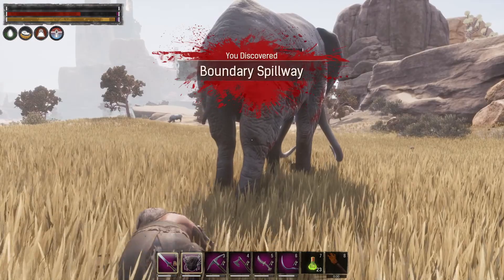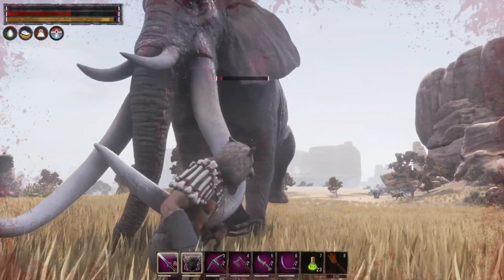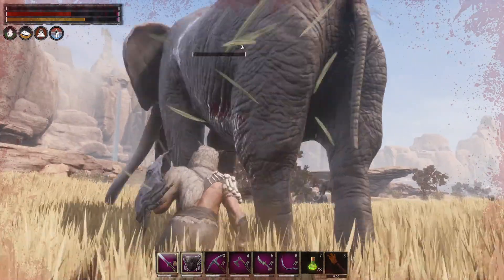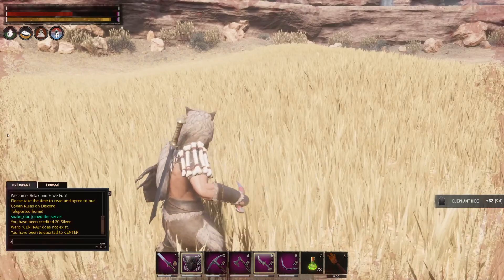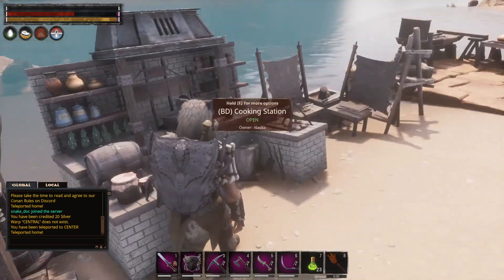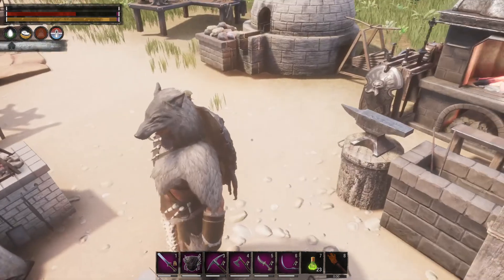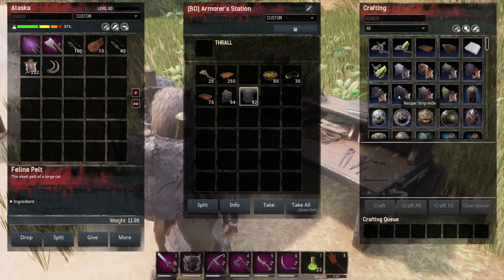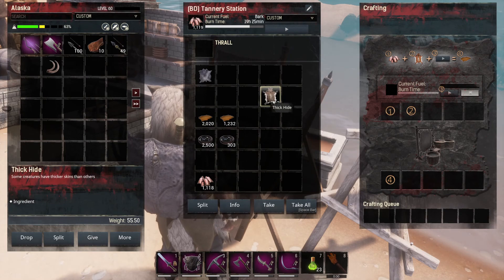Oh he got a big one - boundary spillway, we just now hit that. There we go - clean him up. Let's go home for a minute. Let's get rid of number two, number five - put this exotic flesh right here. I want to make spiced haunch, we can make two for now. Bring this over here so I won't accidentally use it. Elephant hide - we'll drop that in there too.